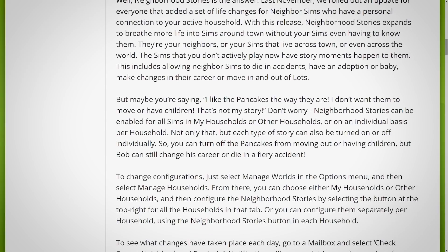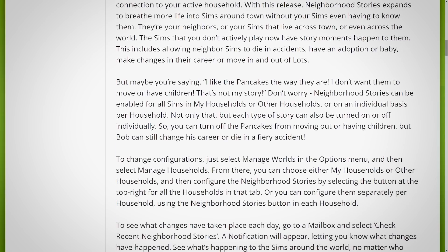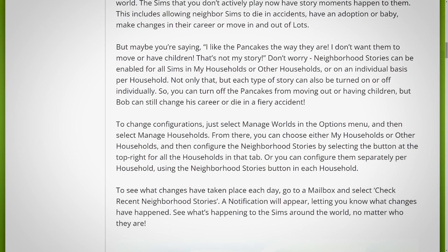They continue: maybe you're saying 'I like the Pancakes the way they are — I don't want them to move or have children. That's not my story.' Don't worry. Neighborhood stories can be enabled for all Sims in my households or other households, or on an individual basis per household. Not only that, but each type of story can also be turned on or off individually. So you can turn off the Pancakes moving out or having children, but Bob can still change his career or die in a fiery accident. That is so good — that's exactly what we need. More customization and more ability to manipulate and change these settings.